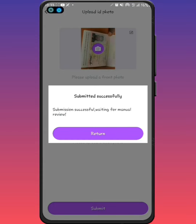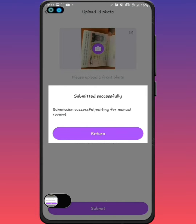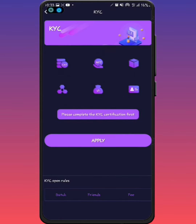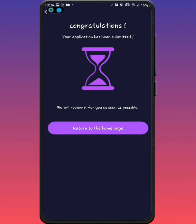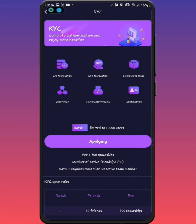After submitting, I kept checking back to be sure it went through. I don't know how many days it's going to take. I'll try to refresh — I click on KYC again, click on apply, and it says 'Congratulations, the application has been submitted.' I'll keep you guys updated in subsequent videos.